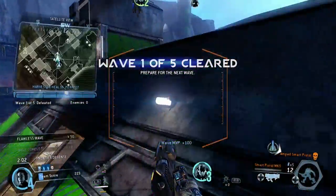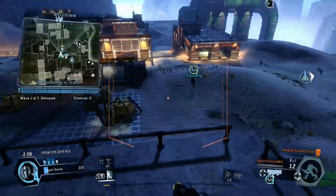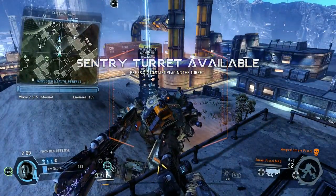Well, you can't do any better than that. The Harvester didn't take any damage at all. Nice job. Turret is available, pilot. Set it up and it'll fire on any inbound threat.